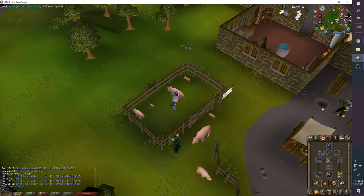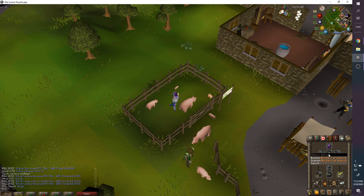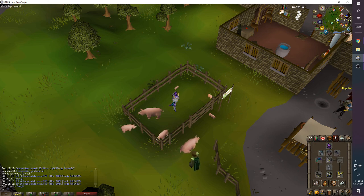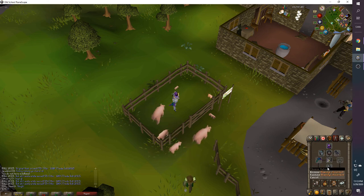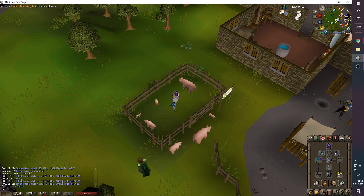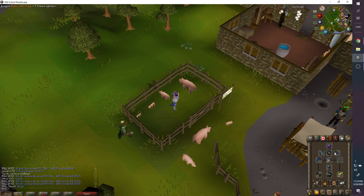Gear: Slayer helmet — it's a Slayer task only so obviously you want that. Necklace of Anguish boosts the damage from the Blowpipe a ton; if you don't have it, Amulet of Fury works fine. I have Armadyl chest and legs — if you don't have those, Blessed hide is just fine. The only difference is slight defense bonuses and a bit more range bonus.